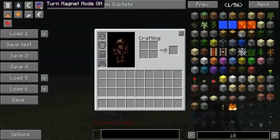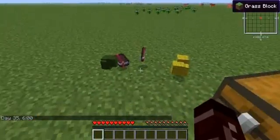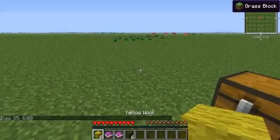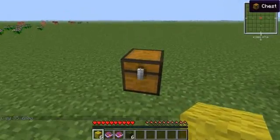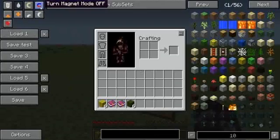The next button is the magnet mode button, which allows you to pick up items from a distance that are in the world. If I turn this on it will suck up all those items, or if I were to break a chest and a bunch of items would spill out, they would all fly into my inventory.